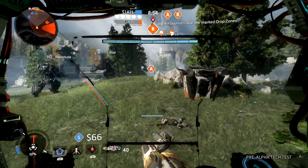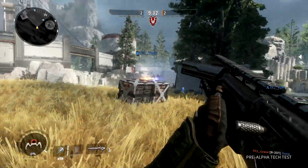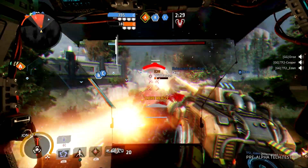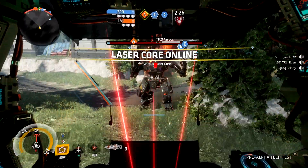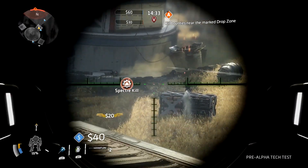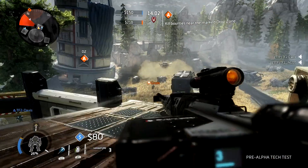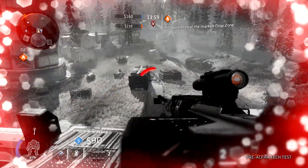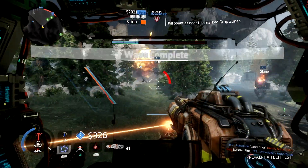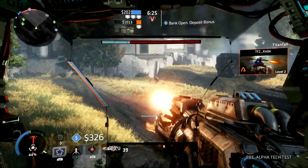The modes I got to play on Homestead included Bounty Hunt, Pilot vs Pilot Mode, and Amped Hardpoint, and each mode will require you to use the various locations throughout the map to your advantage. For instance, in Bounty Hunt mode your objective is to kill as many enemy grunts and soldiers — known as bounties — in the specified area and then deposit your bounty. You may often find yourself in the open fields doing this, so having a Titan ready to go will really give you that edge.